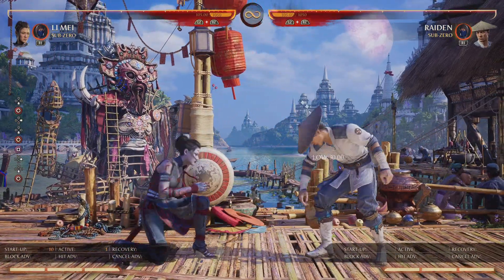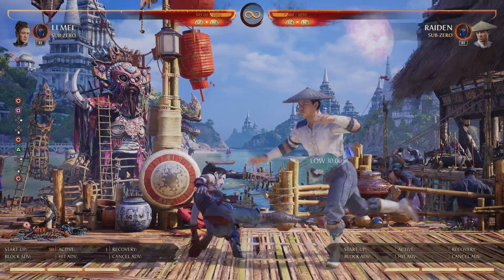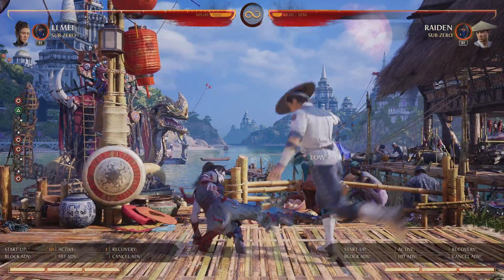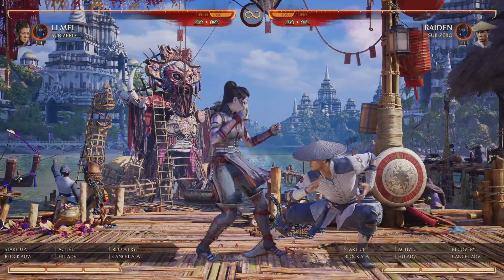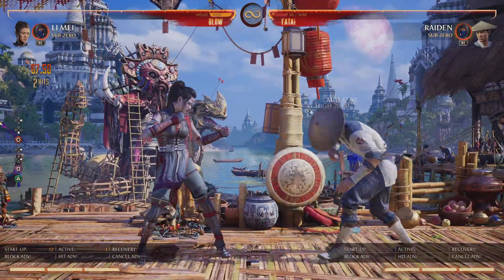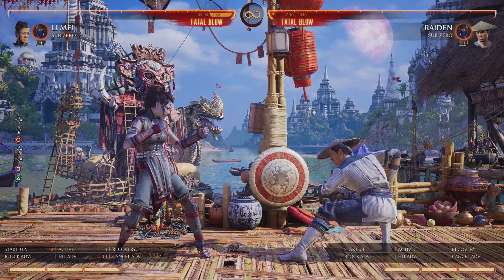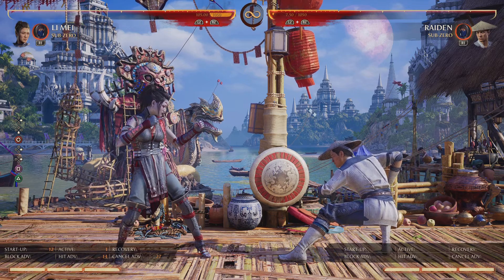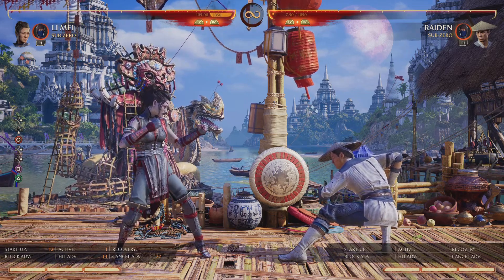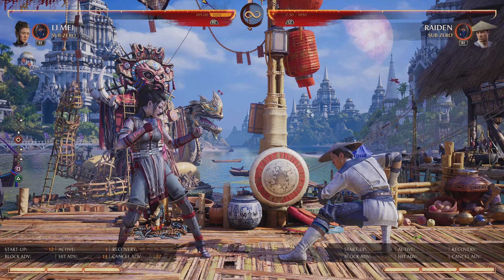Normally, even though I'm plus 15 off of this poke, I can't jail because of too much pushback — there's nothing I can do to jail from here. But if we dash cancel, we can jail. There we go — we just put him in a jailing situation off of a down four dash cancel.